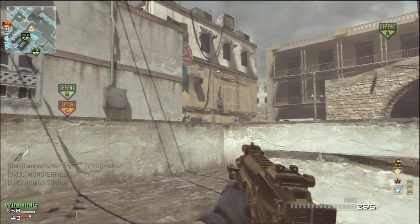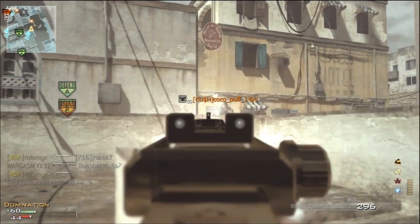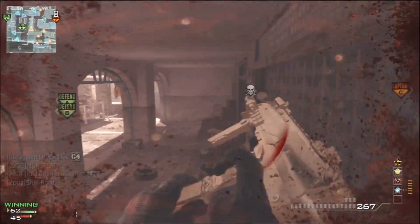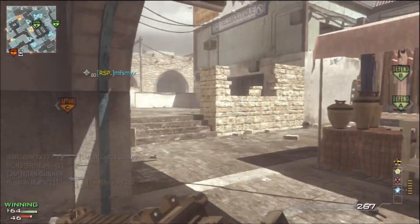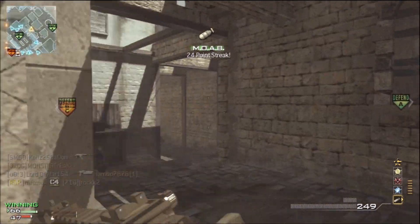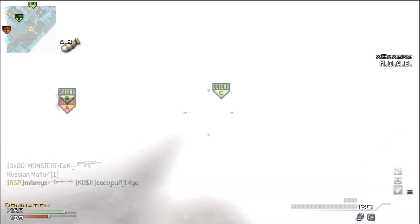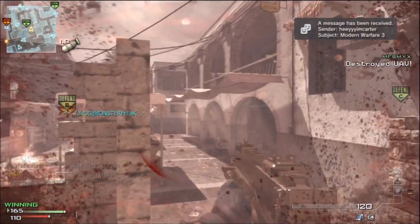So this game I get a nice 70-plus score — it should be in the title of the video. I almost died right there, got lucky. If I would have died this video wouldn't be up. Anyway, I get a nice 70-plus game. I actually get my MOAB right there. I'm going to skip to the end because I actually try to go for the second MOAB, but it didn't work. I died a whole bunch of times, so I just called it in.